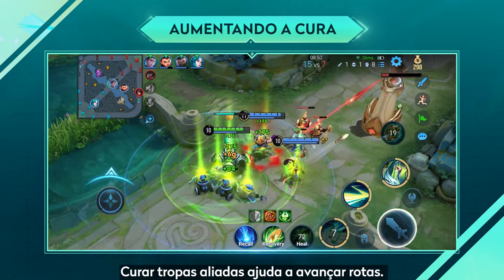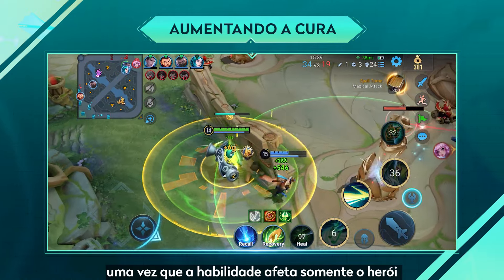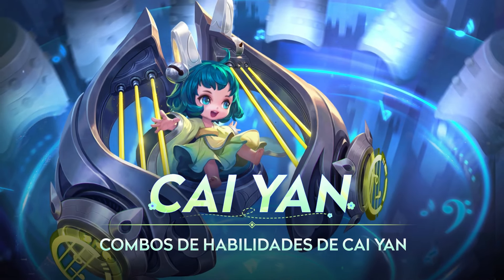Increase Healing — When healing teammates with skill 1, healing the current minion wave will help with pushing the lane later. When casting the ultimate, make sure the carry has good survivability so the skill effect is not shared.